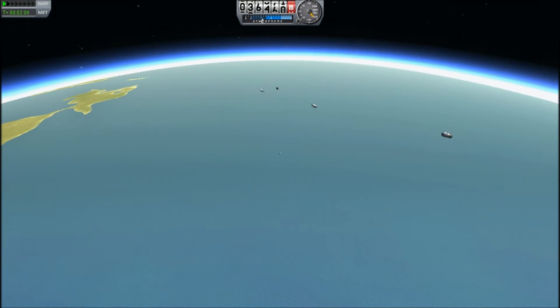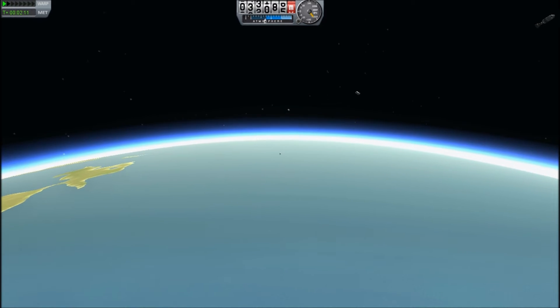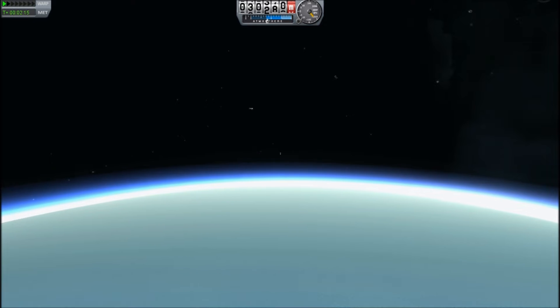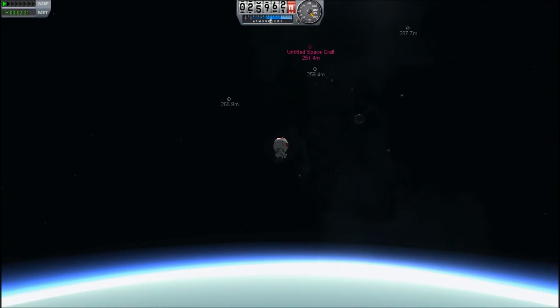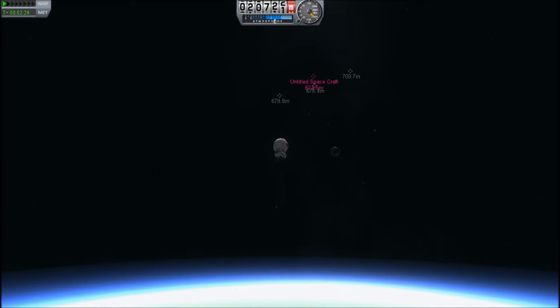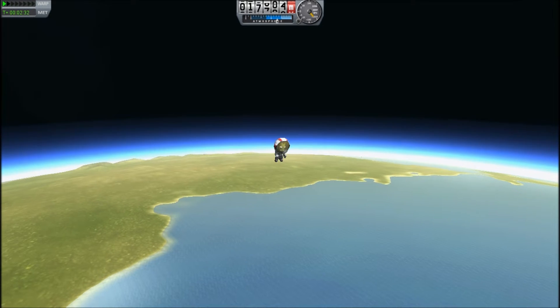This is different from reality, when most spacecraft pieces will fall a lot faster than the astronauts. Astronauts will typically have a terminal velocity of about 70 meters per second, but the spacecraft will fall faster. Indeed, it was once said that if you were to jump out of the space shuttle during final landing approach, it would land before you hit the ground, because its glide slope was so darn steep.